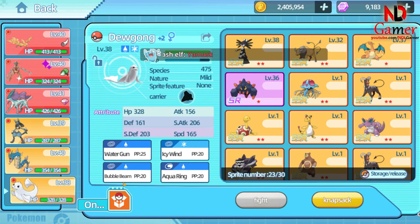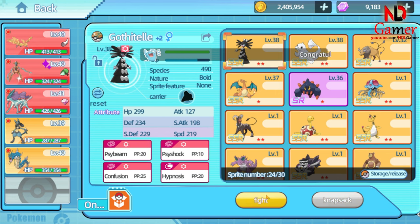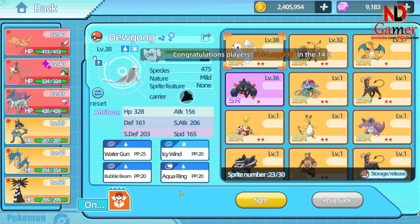Click on the Pokémon you want to change, then click on the Knapsack, and select the Pokémon you want to put in the main slot. Click Fight, and you're done.